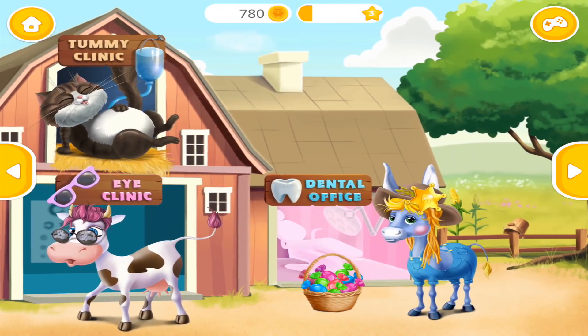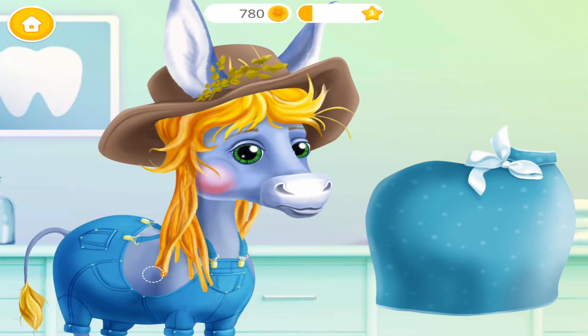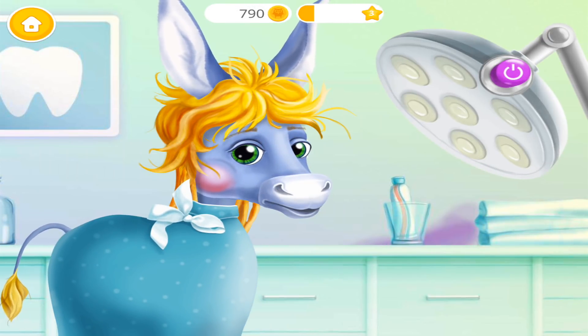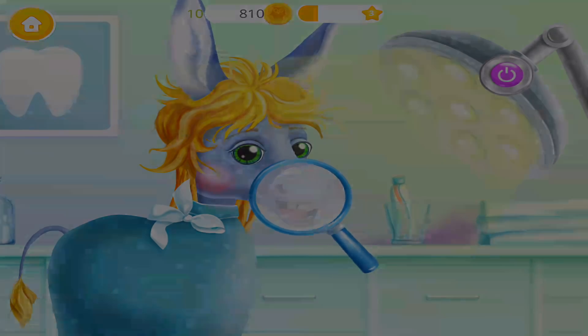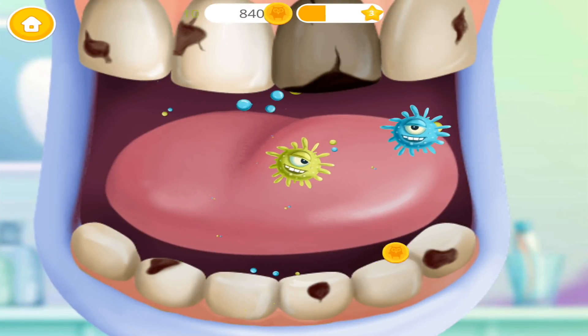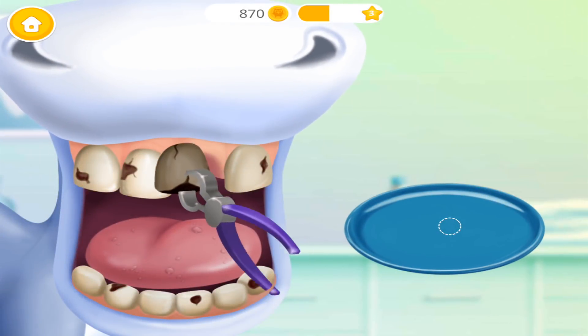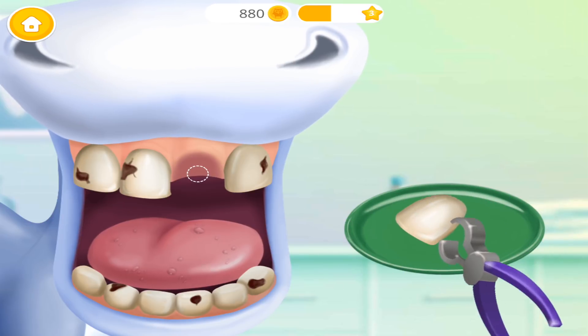Welcome to the Animal Hospital. Billy the donkey ate too much candy. Now he has a toothache. Poor Billy, let's help him. First turn on the lamp. Let's take a closer look. Oh no, let's get rid of these germs.